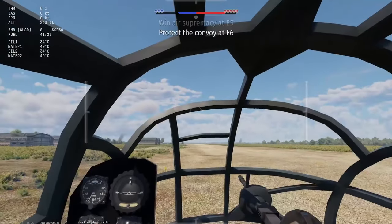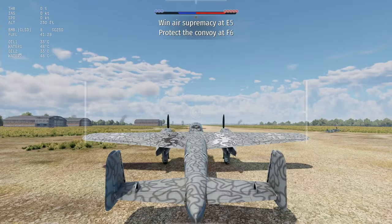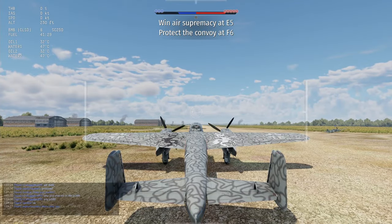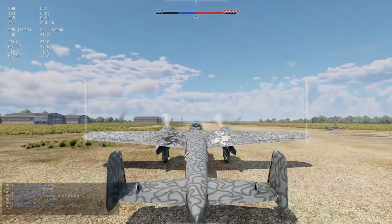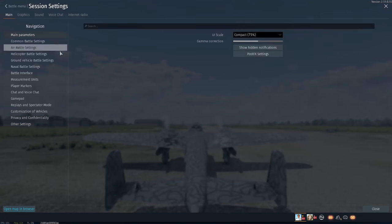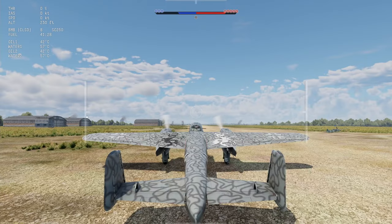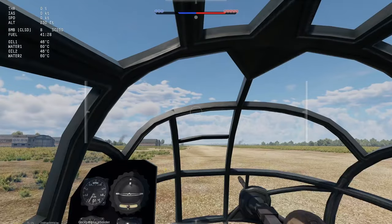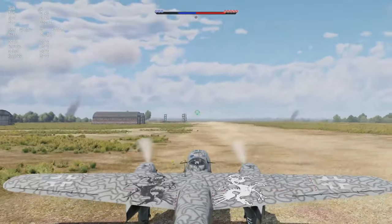We're going to click this and spawn in our Do-217. We're on mouse and keyboard controls. I have head tracker running but I'm going to disable it now so you can see that you can do all this even without head tracker. Under Options, under Air Battle Settings, there's "Camera from Aircraft Gunner Site" — if you flip that to No, even if your gunner has first-person views, you'll always have a third-person view camera. We're going to be using the gunners a lot today, so that'll be very helpful.